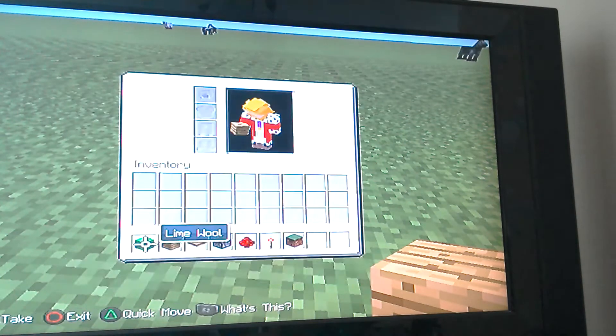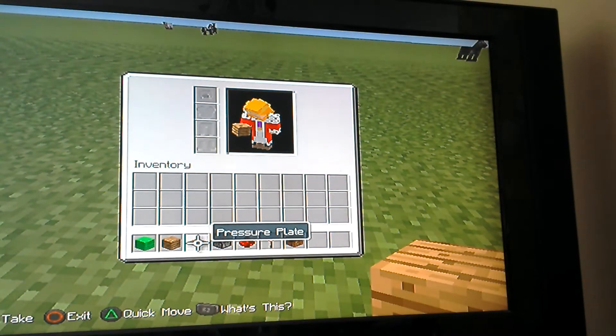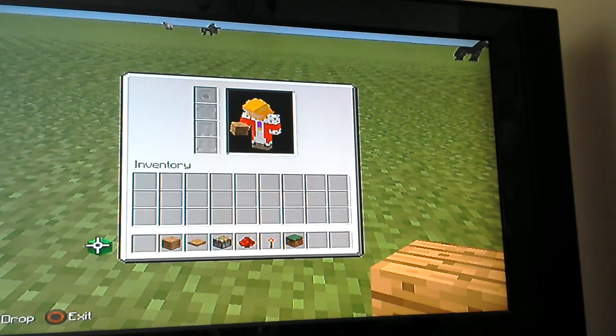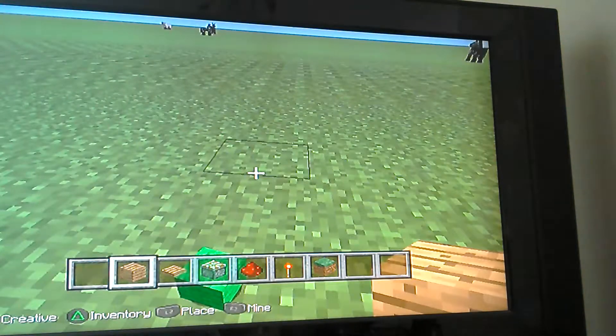First you will need oak wood planks, a pressure plate, sticky piston, redstone, redstone torch, and grass — if you make a mistake you can fill it back in, you don't need that. I should pick it up.